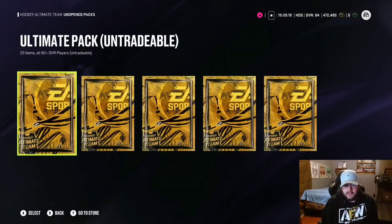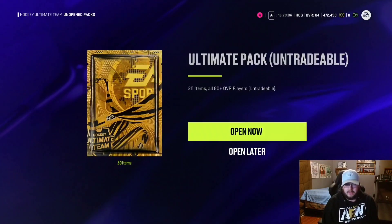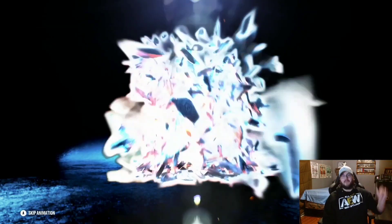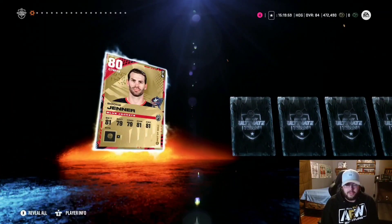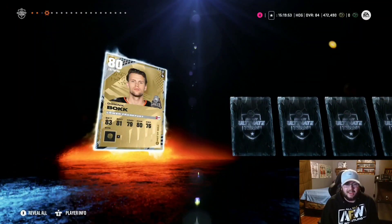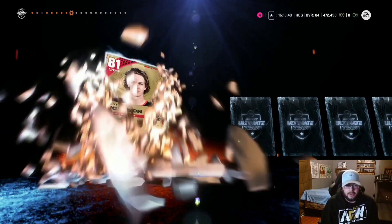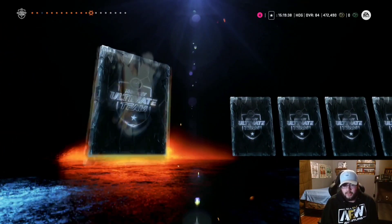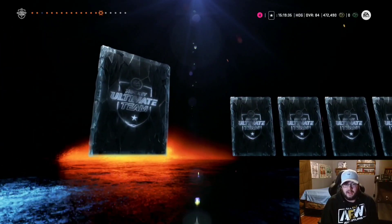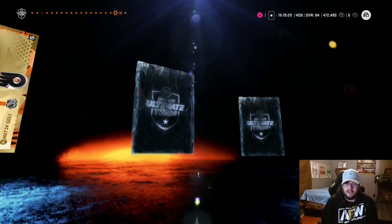Two of them untradeable, one of them tradable — ultimate packs for the rest of the way. Boone Jenner, Thomas — not even a color change. Jack Eichel, Dominic Bax — so far all 80s. 81 Mangipane, Bäcklund, I'm calling him Celly. 84 Morrissey — good for fodder, take it. Ken Johnson, Ryan O'Reilly, Nelly, Turnbull again. We're at 82 so far, not super ultimate. Mark Scheifele — two decent Winnipeg Jets pulls.